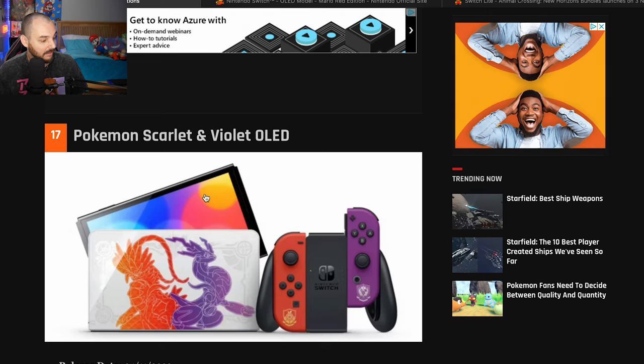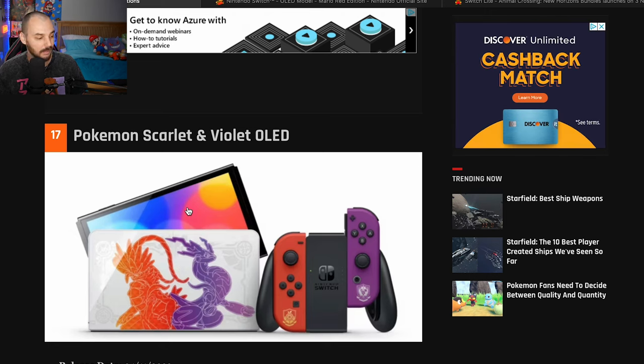We have the Pokemon Scarlet and Violet Switch OLED. I think the back of the Switch is black with like purple and red designs — it actually looks pretty cool. The Joy-Cons, bare minimum, and the dock is again the coolest part. I'm gonna have to give this one a 6 out of 10.